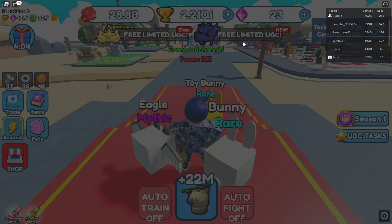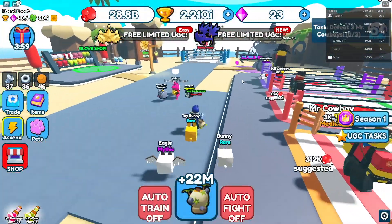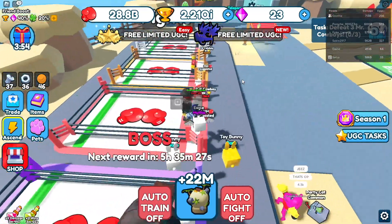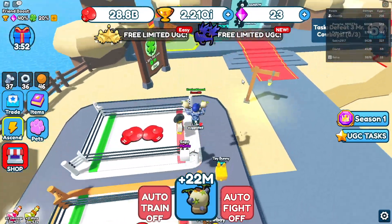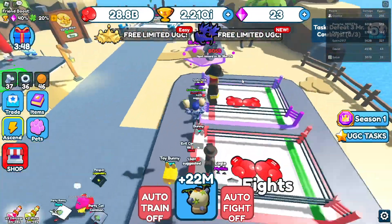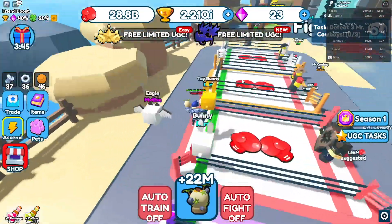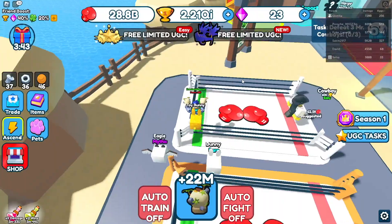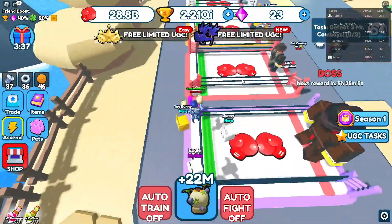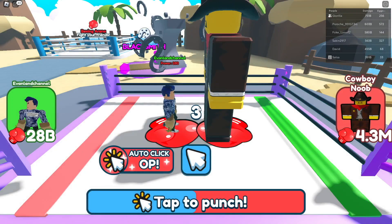The first step is to unlock the next world, which is going to be the Cowboy world, and go through all the different bosses. You're going to want to have friends in the server to help you grind, because getting to the Cowboy boss was no easy task. You get a huge boost when friends are in your server, so invite them from your friend list or invite any IRL friends. When you grind together, you'll actually get more strength.